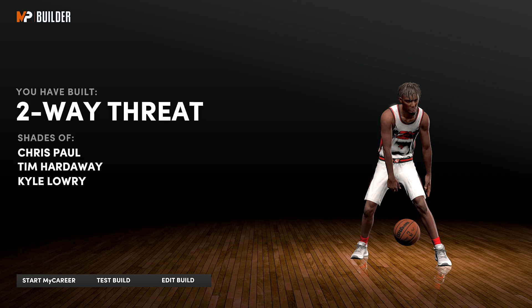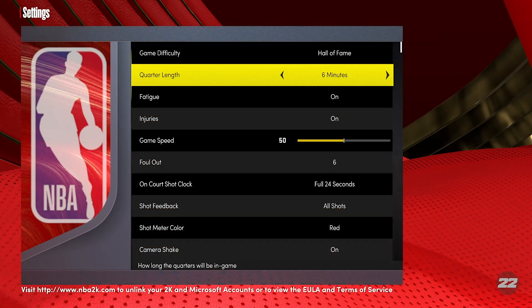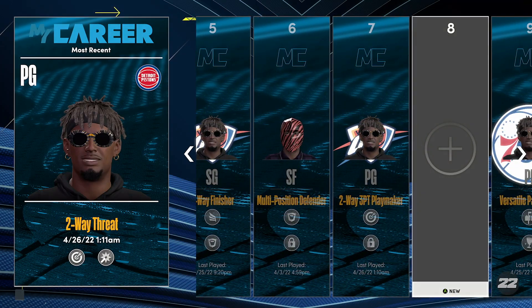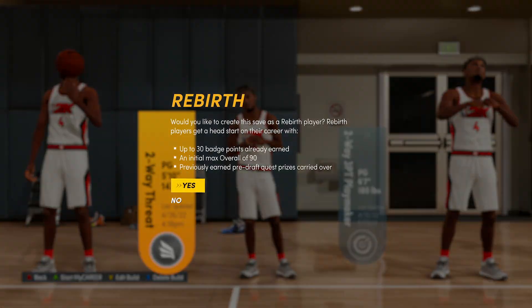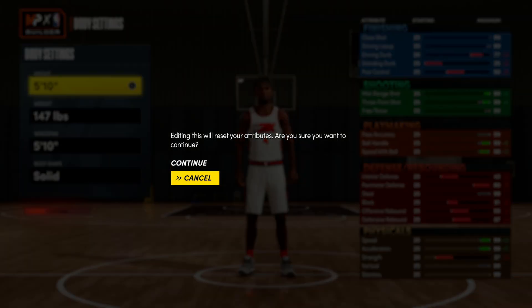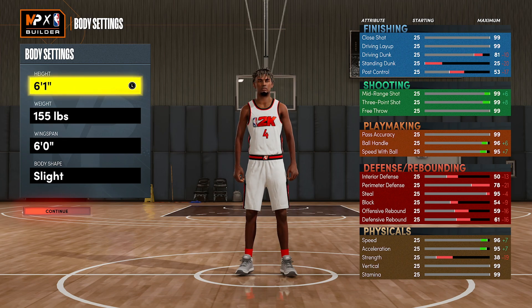Once you get the build named, you're gonna edit the build, then back all the way out to the main menu. Go to features, right back where you were earlier, and go down to units of measurement. Change it to the imperial system. Then go back to my career, back to the open slot. Go back to the build you just edited — it's gonna probably be a 5'10, 147 — and do a rebirth build. Edit it, and when something pops up saying 'editing this will reset your attributes,' that's okay. If you want to make it at 5'11, 6'1, or 6'3, that's where you stop.